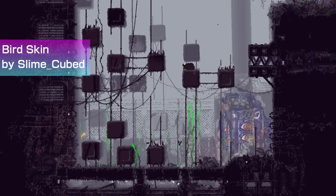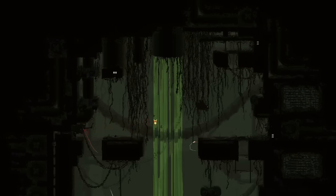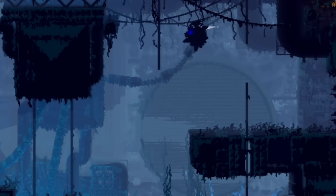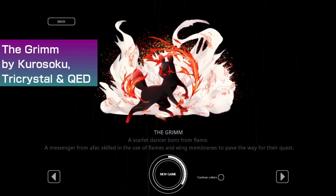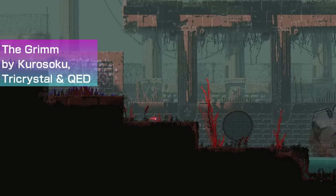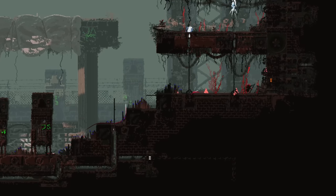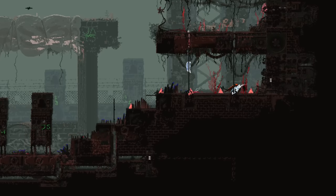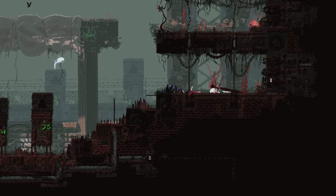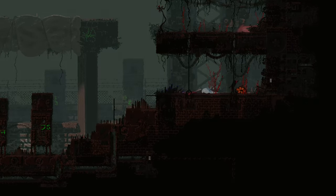Birdskin by Slime Cube converts slugcat into a little birdie. This is not a slugcat skin actually, which is kind of base, and so will overwrite any slugcat including custom ones to be little birdies. Very epic mod. The Grim by Kuru Suku, Tri-Crystal and QED adds an angry red slugcat inspired by Nightmare King Grim from Hollow Knight. I'm not even going to mention balance on this one — basically, you're now a Hollow Knight boss in this game. Its main features are that it can glide and shoot cool spikes from the ground to attack enemies.